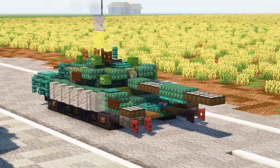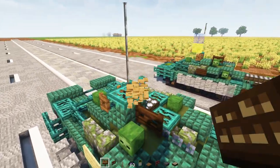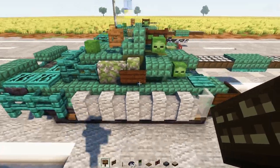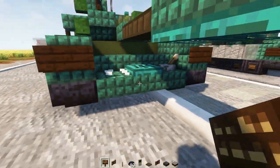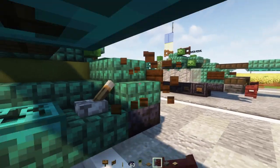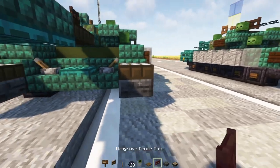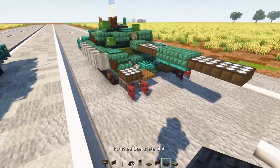Now let's convert it to make Bunny, the Ukrainian version. Delete the windshield here, delete this in the back, and remove the Z's by adding dark oak signs replacing the birch ones. Delete the pressure plate in the front, add the lever there, delete those signs, and add a polished deep slate slab with a daylight detector on top for both sides — make it blue.